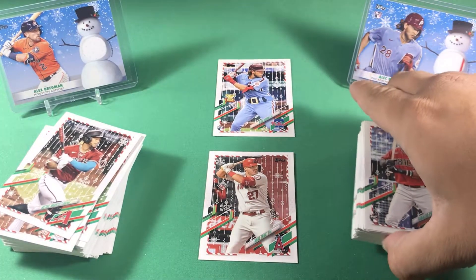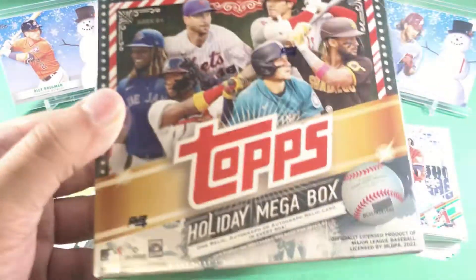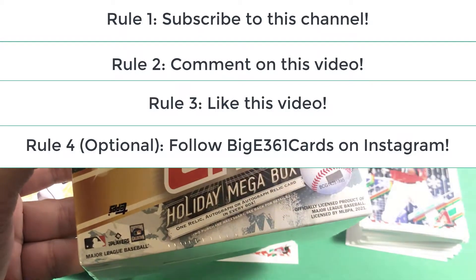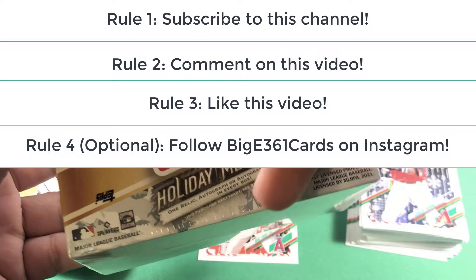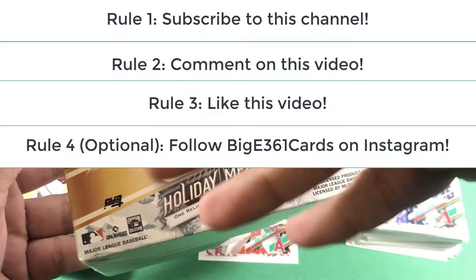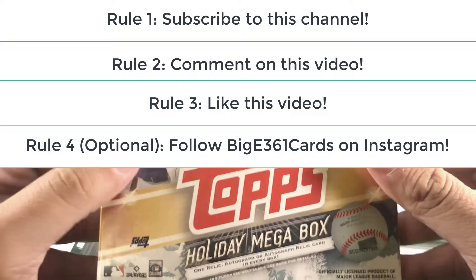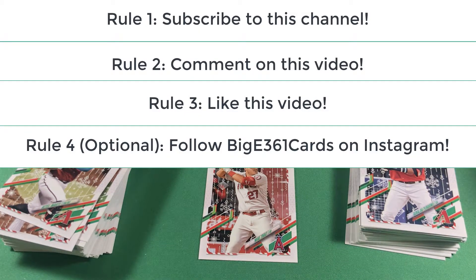I'm not going to do a full recap just because there are so many rookies in here, but we did get Ke'Bryan Hayes and a lot of other good rookies. To win this box free of charge, subscribe to my channel, comment down below who you think is going to be the best rookie or leave any comment, hit the like button, and optionally follow my Instagram — the link is in the bio. Thanks for watching, best of luck in the giveaway if you decide to enter, and I'll see you in the next video.